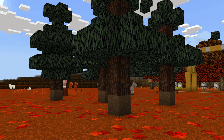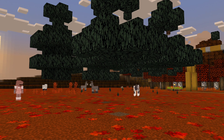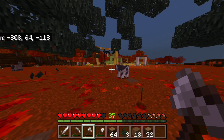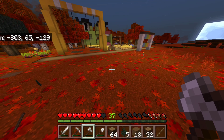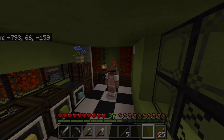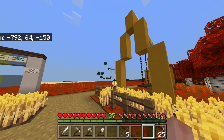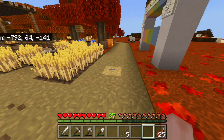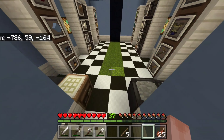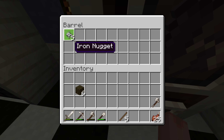Maybe in between episodes I'll plant some oak and birch in front of my house. As I was breaking the floating leaves, I realized it was sunset and my hunger bar was low, so I decided to go inside, eat, and sleep for the night. Okay, so it's the next day and I finished with the trees — as you can see, the leaves are falling. Now it's just time to go mining, because while building this storage area I realized my iron game is weak.